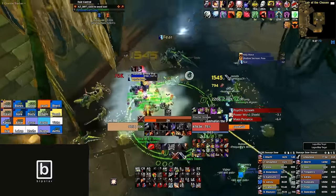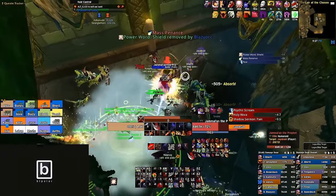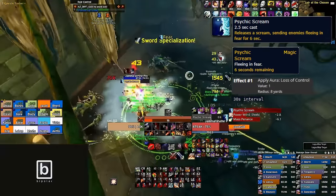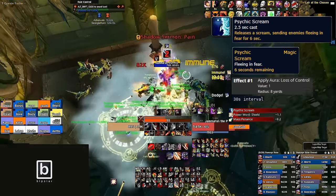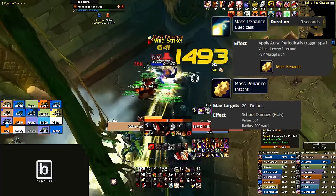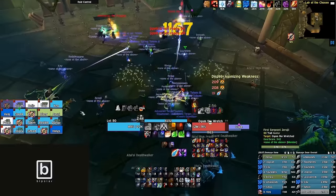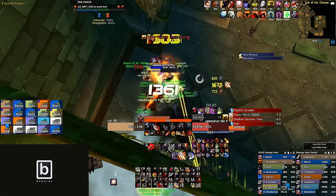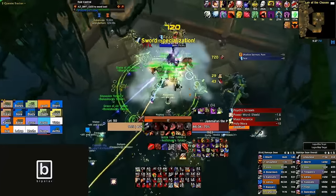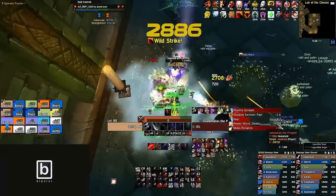Every 15 seconds he will cast Power Word Shield, absorbing 100,000 damage — purge or dispel it immediately. Every 30 seconds he will cast Psychic Scream, affecting up to 8 people with a 2.5-second cast. You can avoid this outright by running away as it affects anyone within 8 yards and 2.5 seconds is more than enough time. Lastly, his Mass Penance — everyone in the raid takes 1,500 holy damage over 3 seconds. Summary: beat down Ogum, dispel the curses, kick Holy Fire, don't stand in Holy Nova puddles. Phase 2: dispel Power Word Shield, cleanse Shadow Sermon Pain, step away for Psychic Scream, avoid Holy Nova puddles, top the raid through Mass Penance. That is the end of Jamalin's cult.